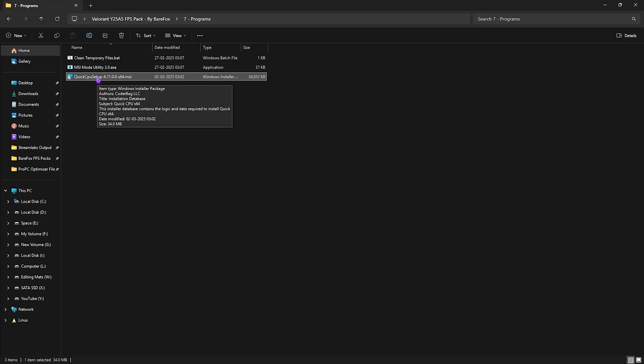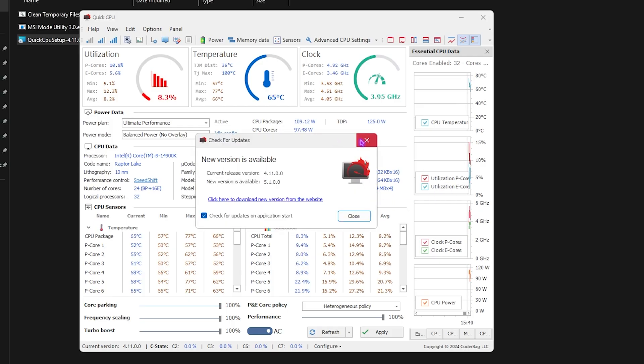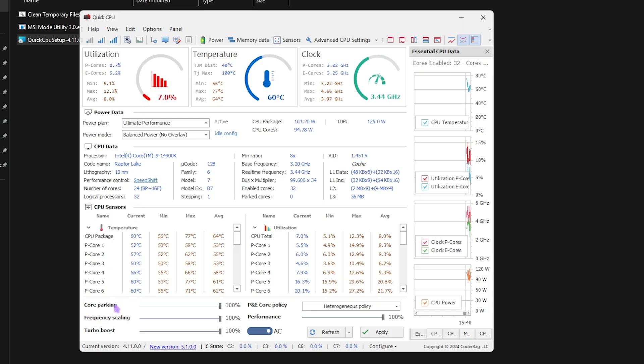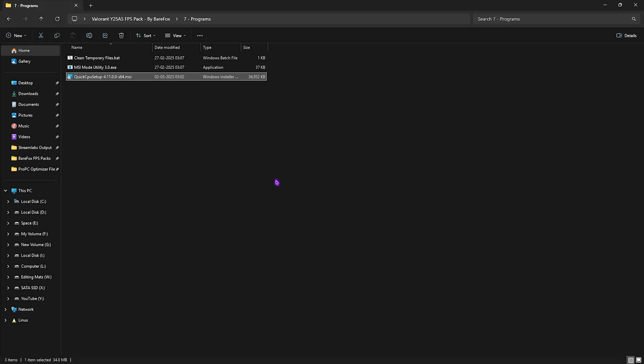For Quick CPU, double-click to install and open it. Once open, look for Core Parking, Frequency Scaling, Turbo Boost, and Performance indexes — slide all of them to 100 percent and click Apply. Make sure all these settings are exactly as shown and don't change anything else. This runs your CPU at maximum performance without any core parking, saving core performance while gaming.